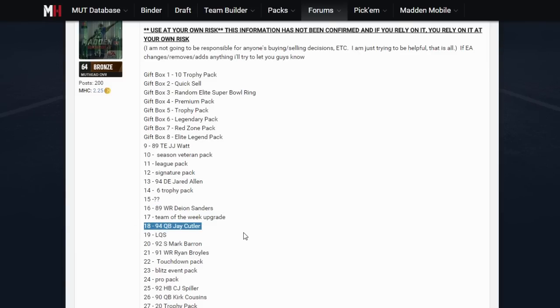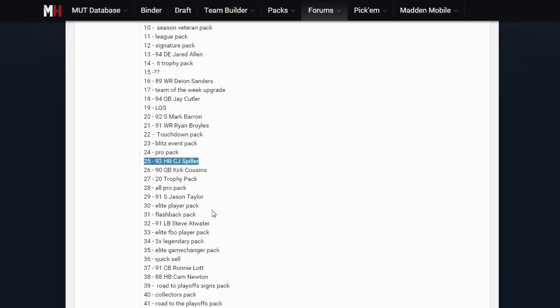Another one is a 94 Jay Cutler, which is supposed to be pretty much confirmed as well. There's also a 92 CJ Spiller that is pretty close to being confirmed. Basically there are a whole bunch of different things here that really aren't that exciting. Going further down, there's a linebacker Steve Atwater that would be pretty cool, and a safety Jason Taylor — I heard he played safety in college or high school, and that could be a cool card because he's tall, physical, and strong. There's also an 88 Cam Newton at halfback, and a 91 cornerback Ronnie Lott who is one of the better safeties they put out each year.